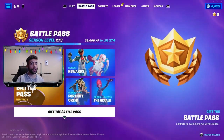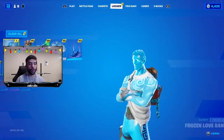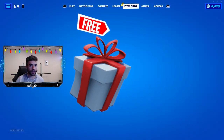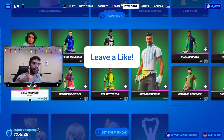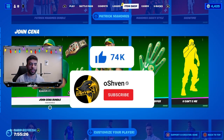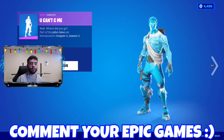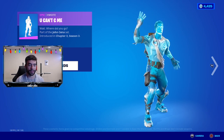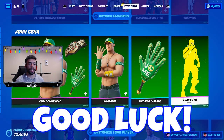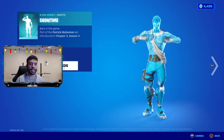If you want a chance of getting yourself the Chapter 4 battle pass for free, or a gifted item from the item shop, all you gotta do is drop a like, subscribe, and turn on those notifications. Most importantly, make sure you leave your Epic Games account name down below in the comments so I can add you if you end up winning. Good luck.